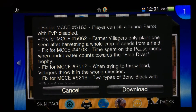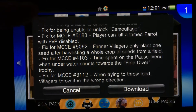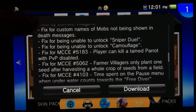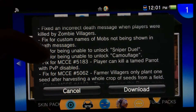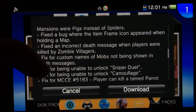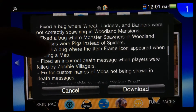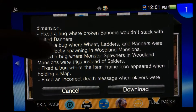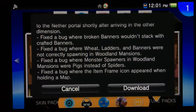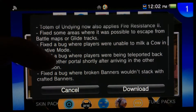Time spent on the pause menu when underwater counts towards the free diver trophy. Farmer villagers only plant one seed after harvesting a whole crop of seeds from a field. Fixed for being unable to get those trophies. Player can kill a tamed parrot with PVP disabled — that'd be unfortunate. Fixed incorrect death messages when players were killed by zombie villagers. Fixed a bug where wheat ladders and banners were not correctly spawning in woodland mansions. Fixed a bug where broken banners won't stack on crafted ones.